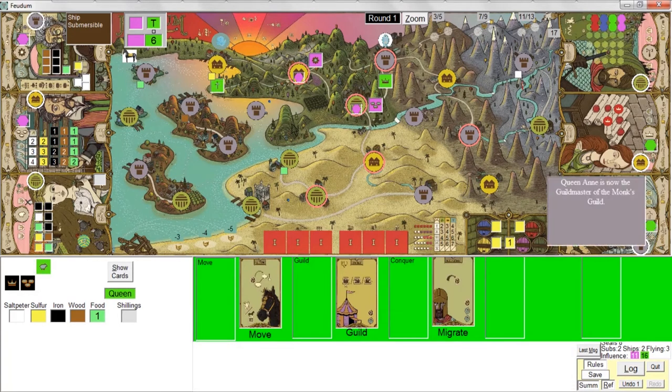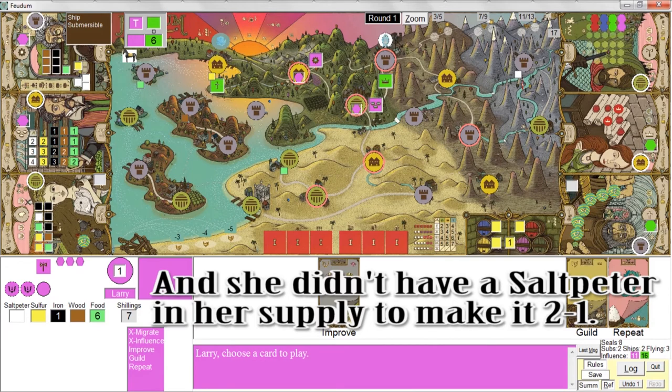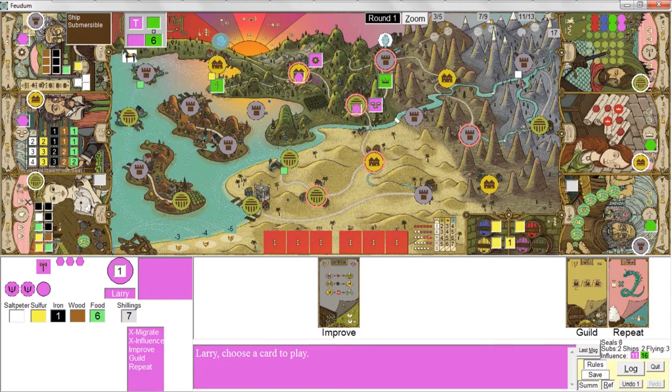She migrates a pawn over here. She failed against the behemoth because it was one to one — the behemoth has a defense of one, and her pawn gives her an attack of one, so she didn't win that attack. So she tried a migrate instead. She randomly migrated a monk pawn — remember, she would never have migrated another noble pawn; she always tries to become guild master of a different guild.